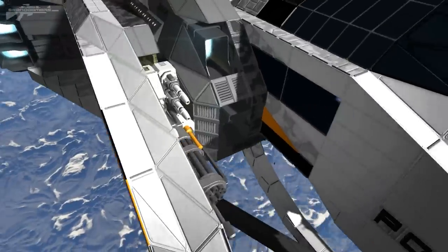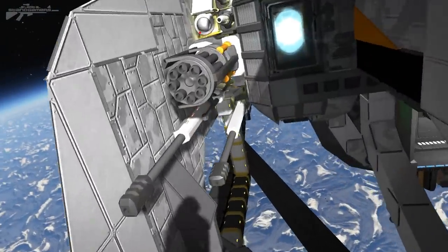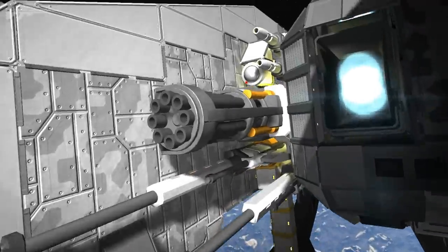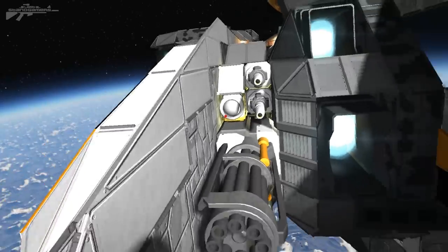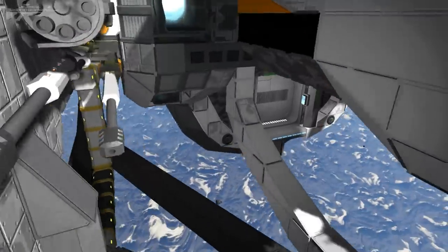Coming around to the side you can see its weapons payload, and this thing is packing some serious heat. We've got automatic Gatling cannons, chain guns, scatter cannons, cameras so you can aim a little better, as well as thrusters embedded on the side.